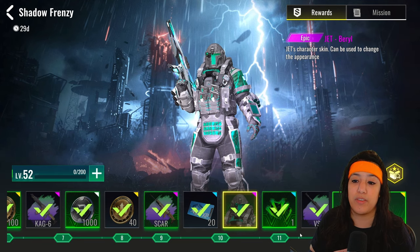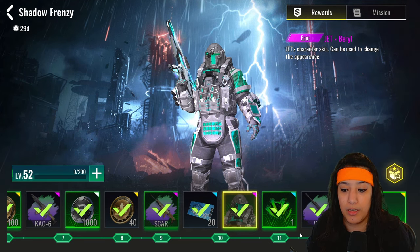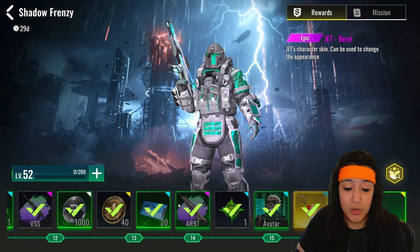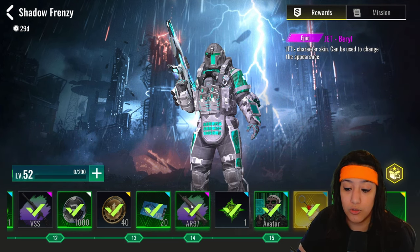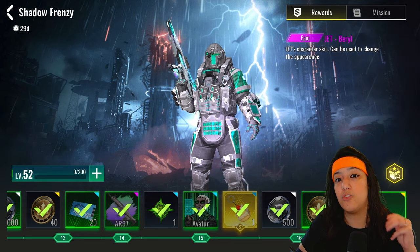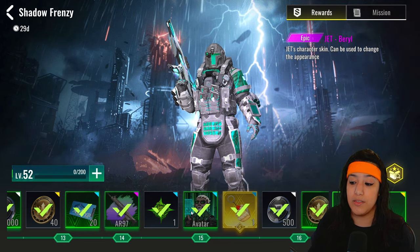Up next we have the Jet skin. This is actually an epic skin — it's pretty basic but it's nice to have a skin for Jet for the people that play him. As you can see, there are also tons of rewards: in-game currency, the new coin system, XP cards, camos, stickers, ornaments, and avatars that you unlock as you progress through the Striker Pass.